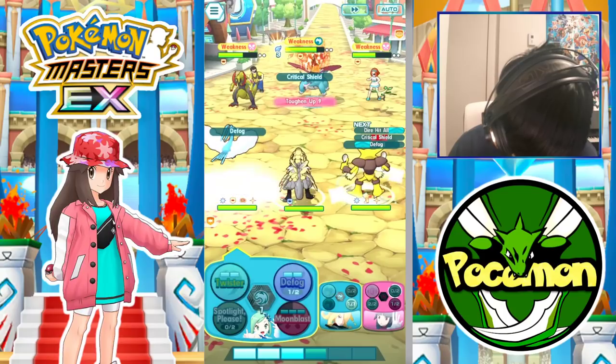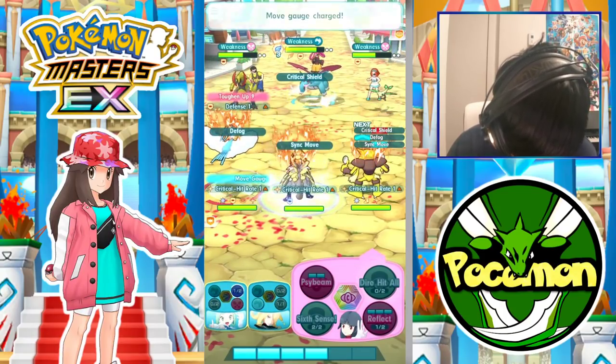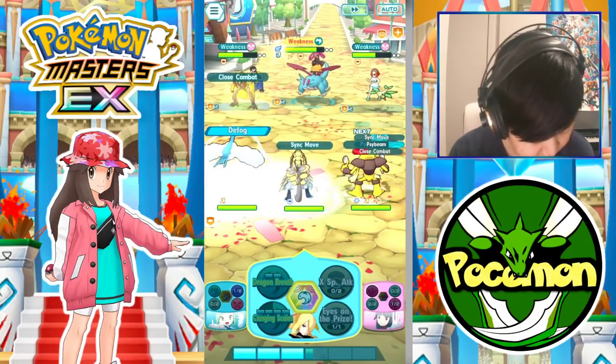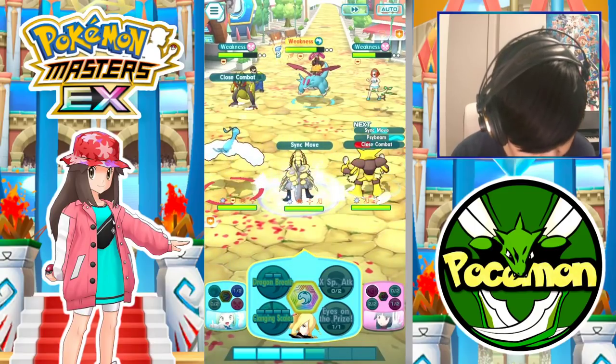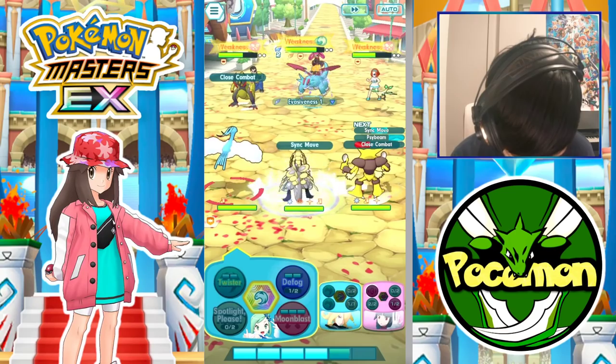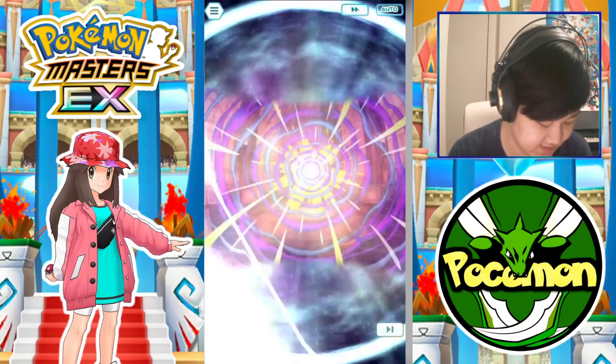Can we get a flinch in here? That'd be nice. No flinch unfortunately. Sync move in with Kimo. We do have their shields gone now with Defog, as you can see, which is pretty poggers. Also lowered their evasion by one or two since we got two of those. Not that we really need the evasion decrease in this case.